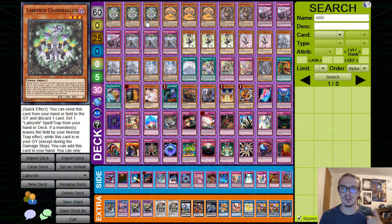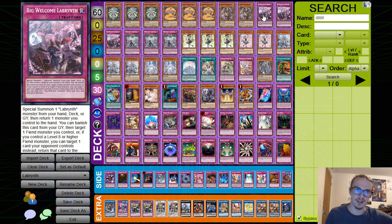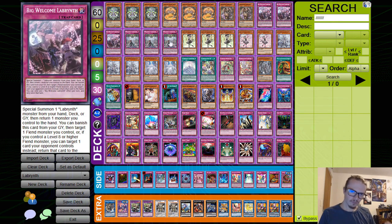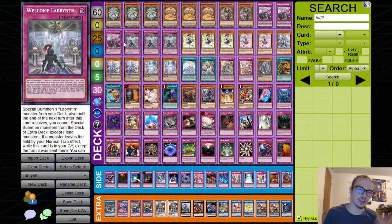These cards have similar effects where they can either reborn themselves or add themselves back to hand if a monster leaves the field via a normal trap effect, like the effect of Big Welcome. Chandelier and Stovitorby also have the ability to set a Labyrinth spell trap from the deck, and Ku Klok allows you to activate a set spell trap the same turn it is set, if you have a Labyrinth monster on your field.